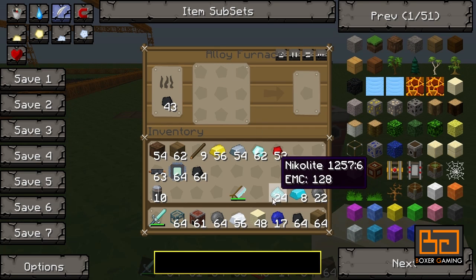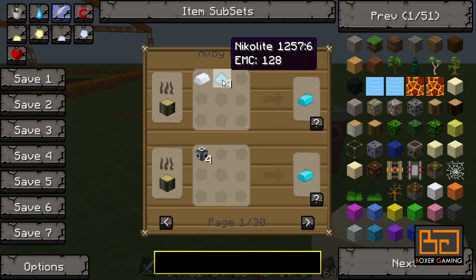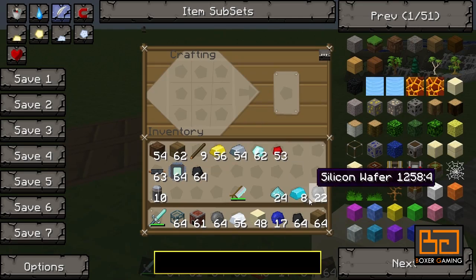You need eight of those per solar panel. Apart from that, you're gonna need one blue alloy ingot, which is just some silver and some nickelite — very easy. That makes you one blue alloy ingot, and you only need one of those per solar panel.